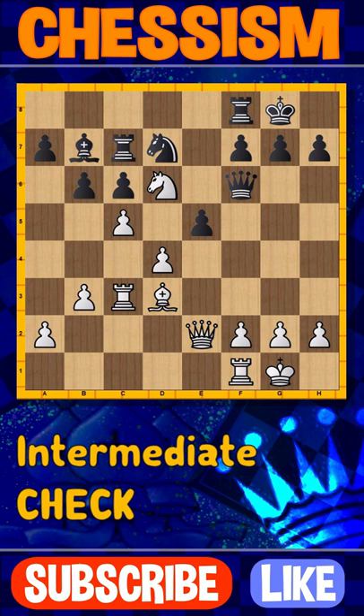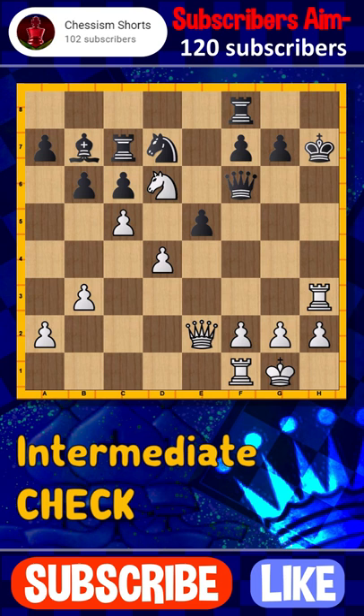White has lifted his rook to get it to the king side to attack. He launches the attack right away by playing bishop captures h7, opening the h file.